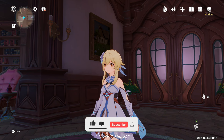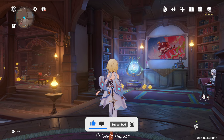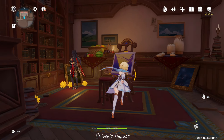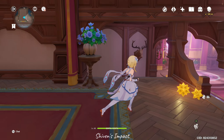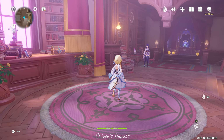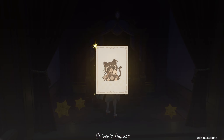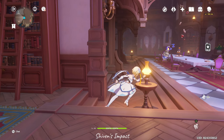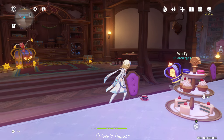We have a new endgame mode in Genshin: Imaginarium Theater. The setting for this mode is phenomenal — it's out of this world, something I honestly didn't expect. We have the Spiral Abyss where you just teleport to some point and begin it. With this, you're presented a room, you have your characters, you have these fortune slips. The fun part is the characters — they're voiced.